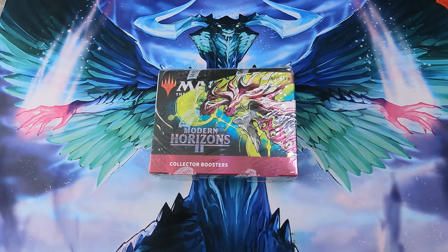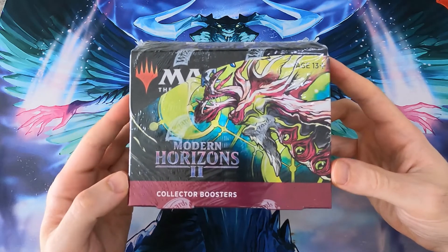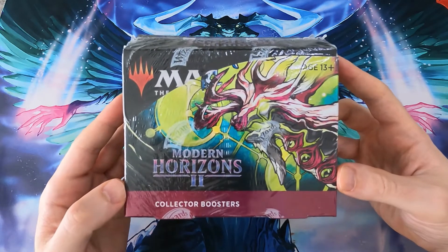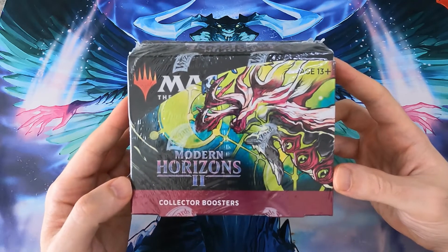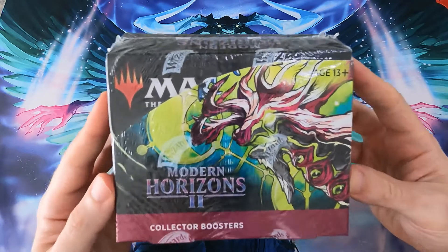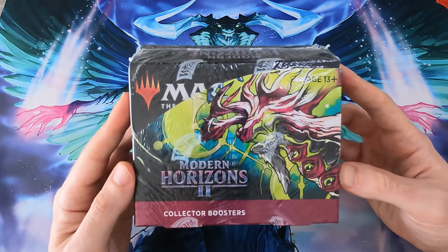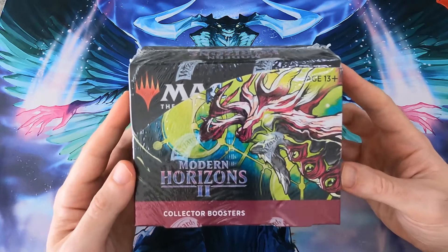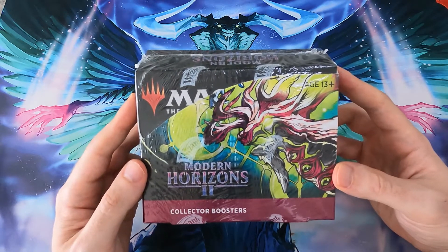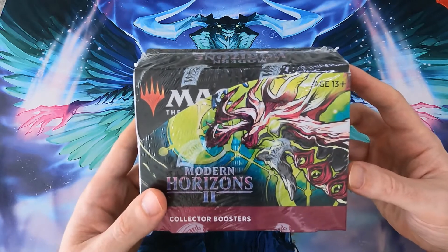Hello! Modern Horizons 2 collector booster - an amazing box, apparently. Everyone opening it told me you should definitely get one, the value is incredible. I really hope I continue that streak. This does not come cheap - it came in at 305 pounds, discounted from 324.95, so I got it for a very good price from Magic Madhouse.